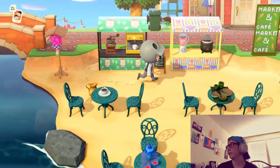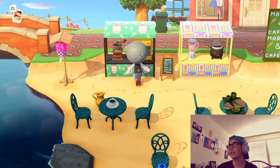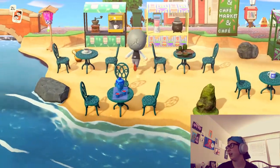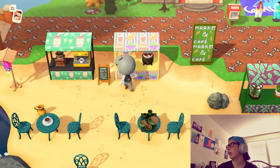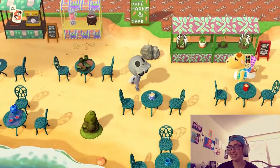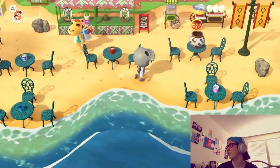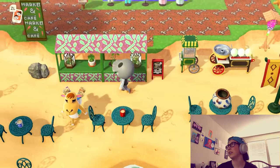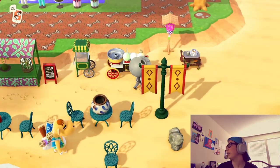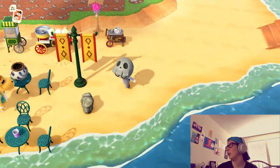Down here I have a market and cafe. We have a little coffee stand with a bunch of seats outside, a food area with soup and smoothies — delicious. What's up, Sahara? I've got a little plant stand for buying plants, a popcorn maker, cotton candy, and a serving cart.